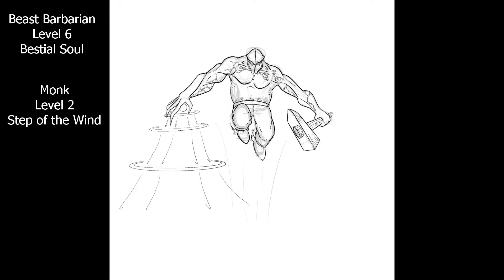The Kensei Monk is also very flavourful and thematic for this build, because it is about building a specific bond with a weapon. I would propose that the warhammer Bonglebeard uses could be the same warhammer his brother died wielding, and the tool he uses to exact revenge on those that have done him wrong. This just further boosts your efficacy at using that weapon, especially when linked to the monk features.